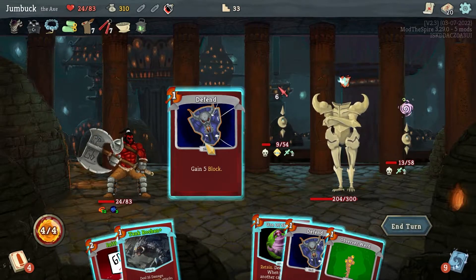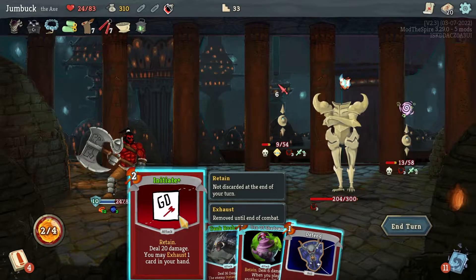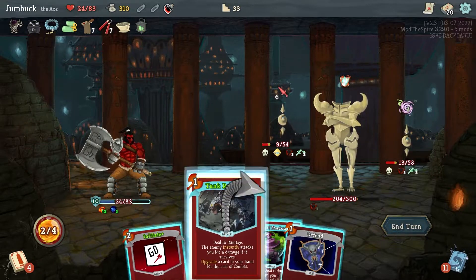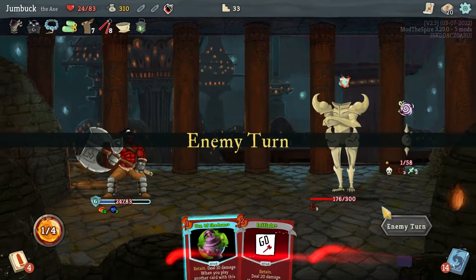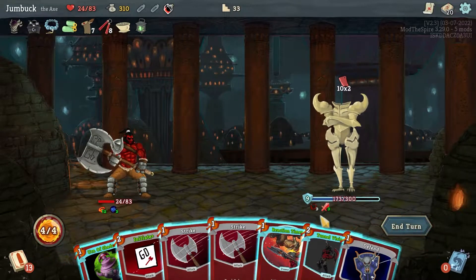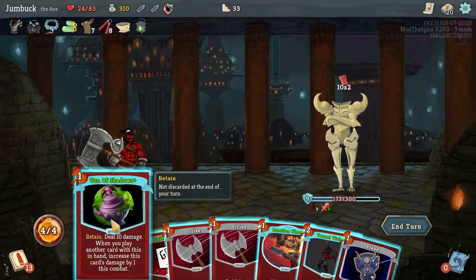Defend, Sentry Ward — don't want to initiate on him. I'll go for Tank Roshan and upgrade the Urn. Good. This is all fine. Deal 20 damage there, which — no, I need to go for some Defends.